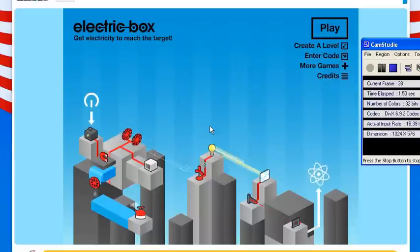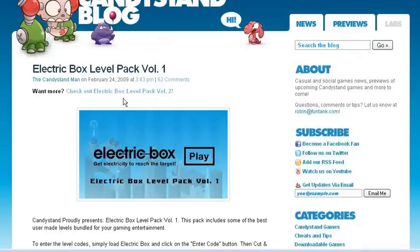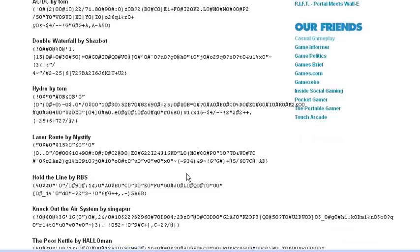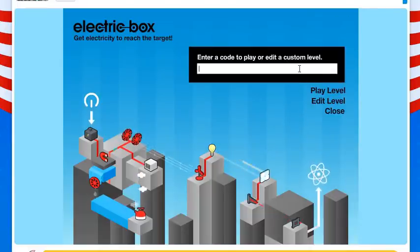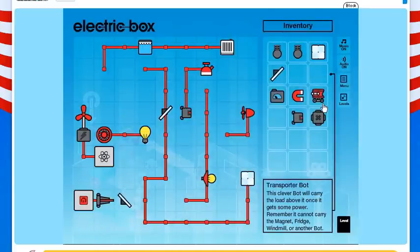Hello everyone and welcome back to part 5 of Let's Play Electric Box Level Pack Volume 1. Last time we completed Hydro by Tom, so now we have to do Laser Route by Mystify. I turned the music off but don't worry, it's going to come back on soon. There's the music, okay.